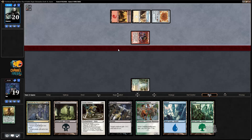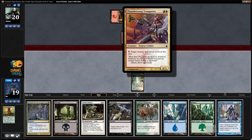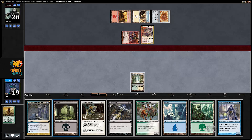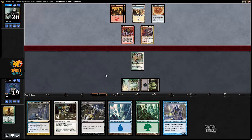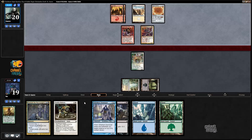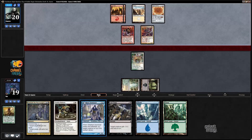Boros Signet into a two-drop — Thundersong Trumpeter, tap target creature so it can't attack or block. Fine card, fine card, fine card. All right, let's place into our Safeguard. I don't particularly want to block Spark Mage Apprentice — this is just classic good control fun.